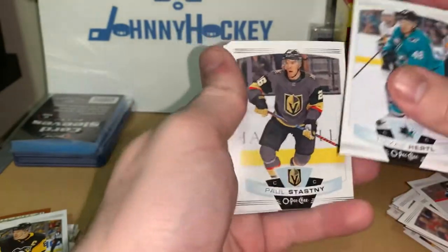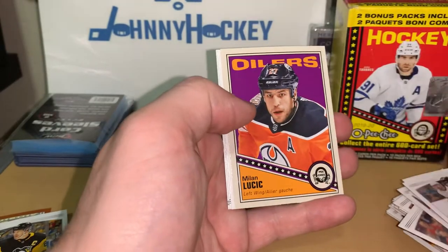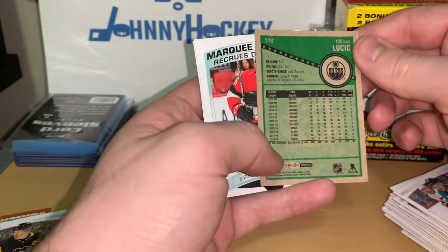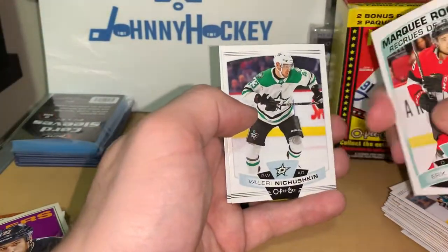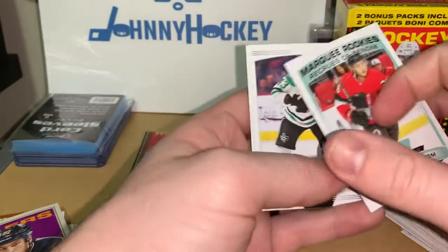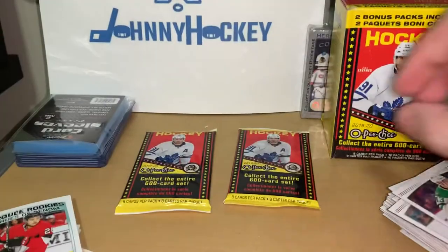Thomas Hertl, Paul Stastny, Alexander Steen, Taylor Hall — and I just gotta laugh at this, Milan Lucic again. Purple parallel. And then we got Eric Brannstrom, Marquee Rookie — so that's pretty cool. Valeri Nichushkin and Nikolai Ehlers.